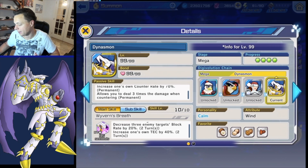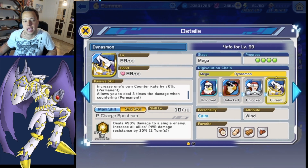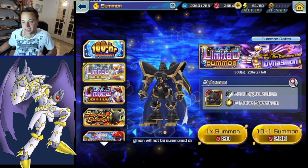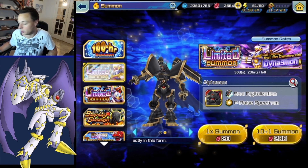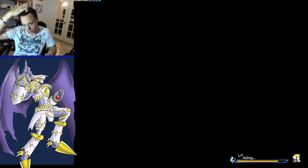Alphamon is a tech type - deals 420 damage to two enemies, decreases three enemies' block rate by 20, and it's a triple damage attack. He also increases his own tech by 40 - built-in damage pump. His other skill deals 490 to a single enemy and increases all allies' power damage resistance by 30, which counters power type enemies. During calm events he'll counter Alphamon, Imperial Dramon fighter mode, and Omegamon - he's super good.